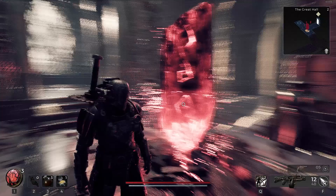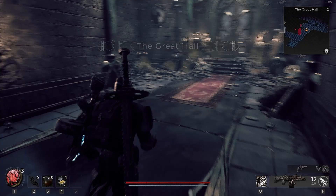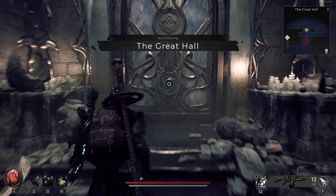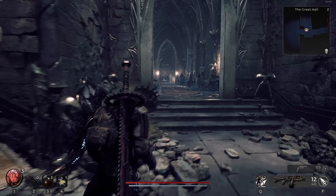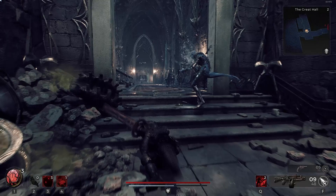Alright guys, welcome back to Remnant 2. We're in the Great Hall now. We just cleared another dungeon in the last one, and now we're going to move on to this one. Still doing our standard-ish setup. We've got a shotgun with some acid rounds on it now, and we've put the lightning one on to our revolver. We've gone back to the Shockwave one instead of that Indomitable skill, because it just didn't feel like it was really doing anything for us.